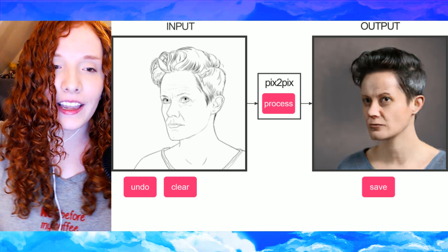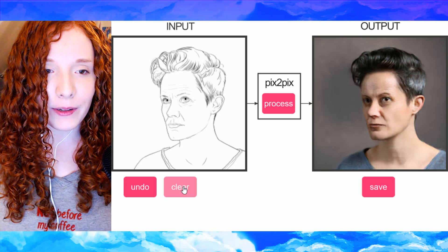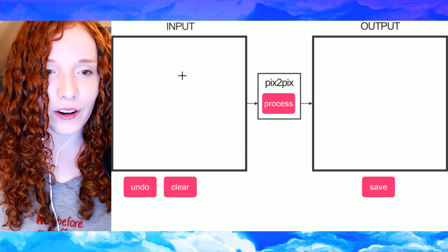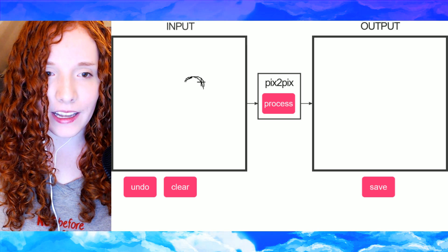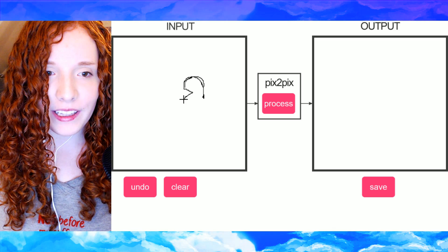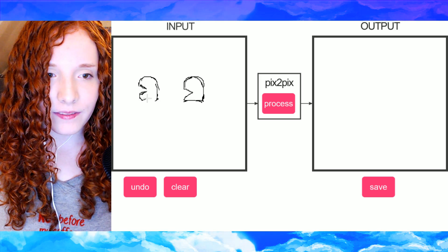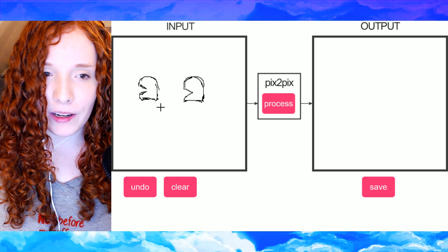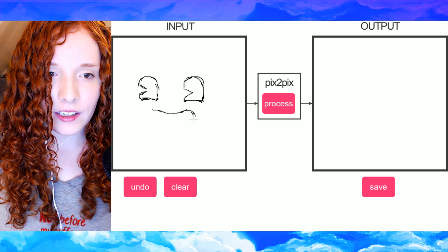I'm gonna try drawing Bendy in Pics to Pics and see what it looks like. He's already kind of like a horror character, so I doubt he's gonna get much scarier than he already is. It would be really funny if he did. I'm using my mouse and that's never good. Let's give him his eyes — he looks a lot like Mickey Mouse back in the olden day cartoons. His eyes kind of look like Pac-Man eyes, so we'll just give him Pac-Man eyes. I doubt he's gonna come out looking anything less than horrific, so it's gonna be beautiful.